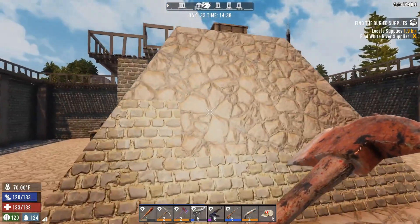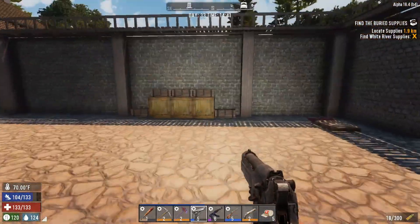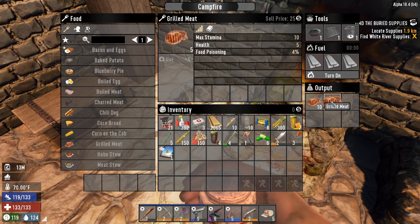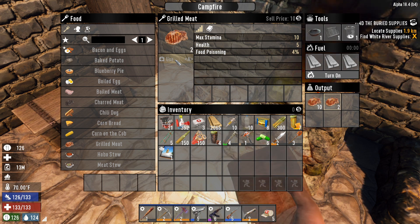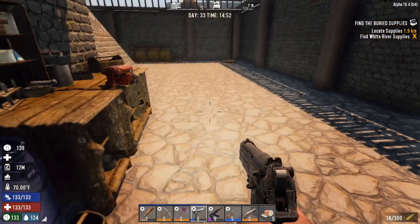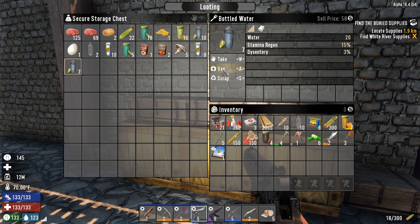We've got several things to do but I think the first thing we need to do is go and eat and drink. I've got a coffee so we'll grab that. I'll grab some food here, use that, and eat five of those — that's come to 50 food. If we get really desperate we can go to the vending machines and buy canned goods. We've got quite a few things I want to do today, but now we've got this base we can actually do a lot of building on the night cycle as well. Let's just use bottled water for now.